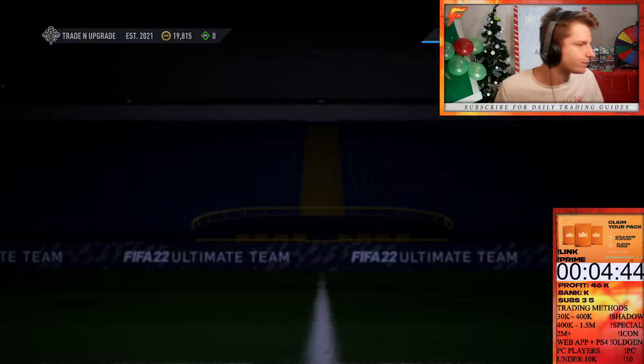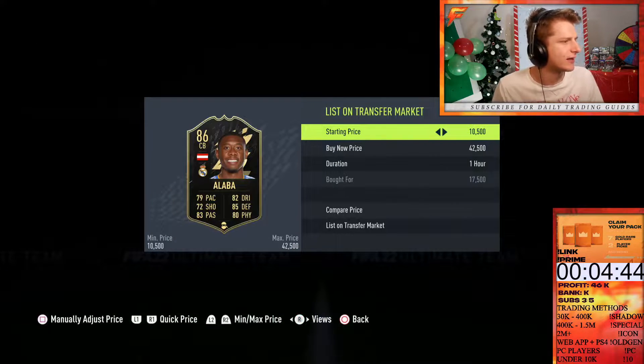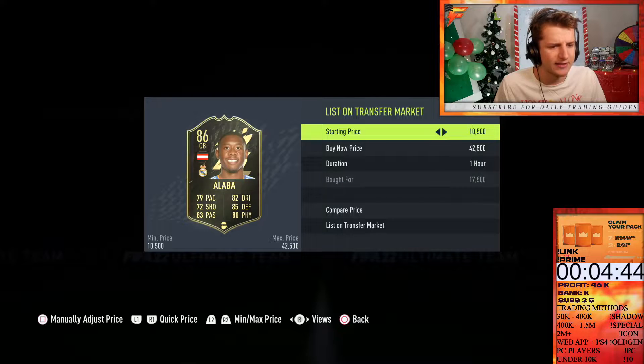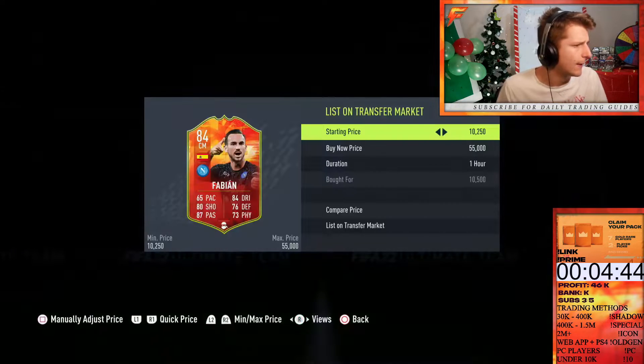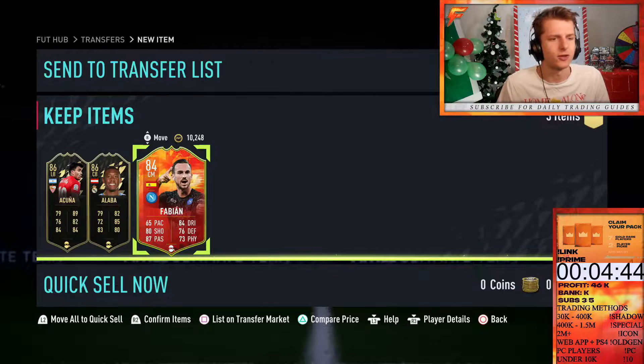Next deals: Akuna bought at 22k, selling at 26k. Alba bought at 17k, going up for around 23-24k. And a final card going for 13.250. A nice couple of deals to end off the special card trading.